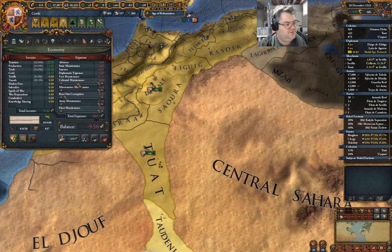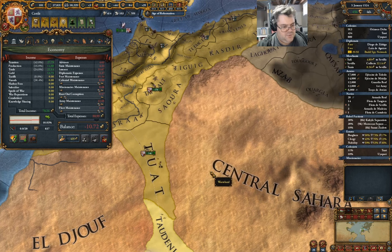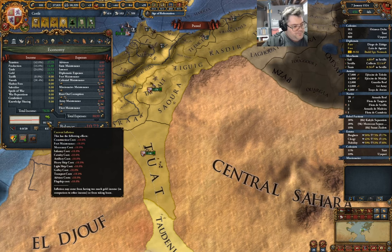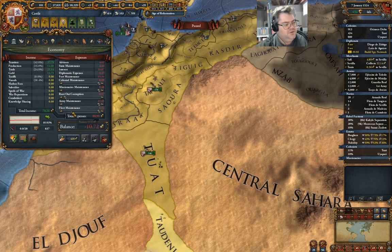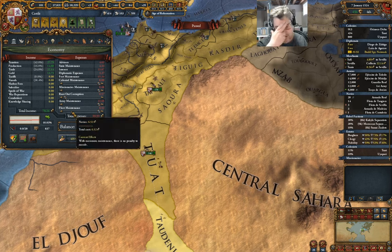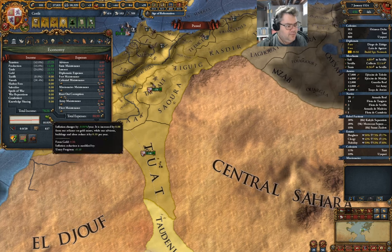I can fix legitimacy — that's in strength and government. Which one — expansion again, that's admin tech. I need 541 for that. So I think I'll try and form Spain and then declare on Timbuktu — that's just kind of a goal I have, to form Spain. That has finished with getting the reinforcements. Trade protection against France — this is a problem.